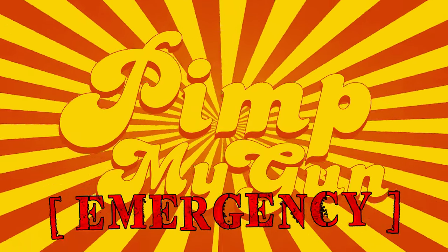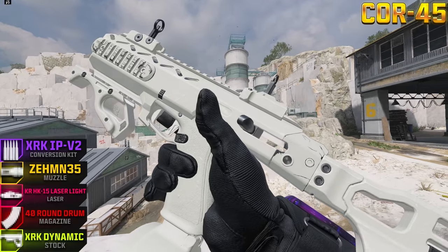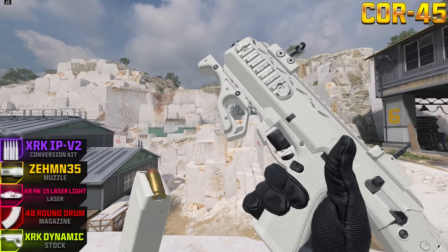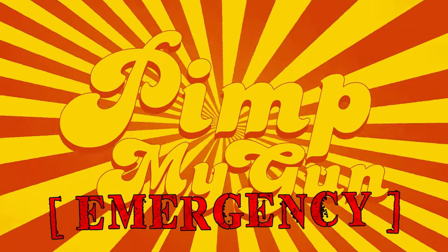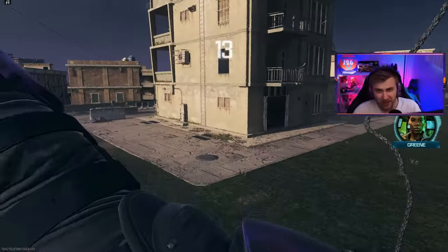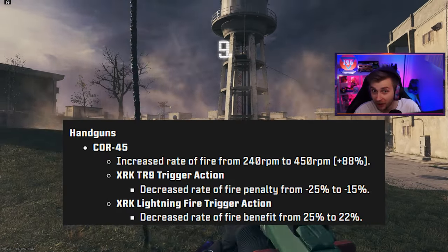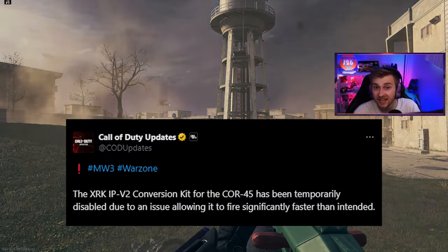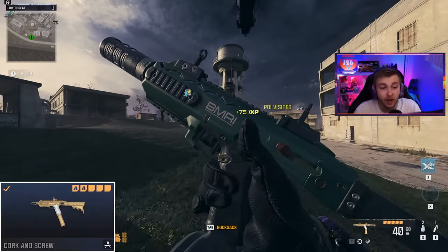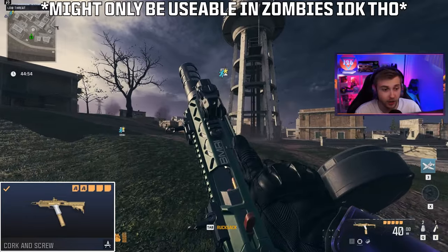On this emergency episode of Pimp My Gun, we'll be trying out the mag of holding on the Core 45's aftermarket part that was accidentally buffed. Let's go try it out. Today, COD went ahead and pushed a balance update, and for whatever reason, they decided to increase the fire rate of the Core 45 so much that they completely disabled the aftermarket part. But if you have the Cork and Screw blueprint, you can still equip the aftermarket part.